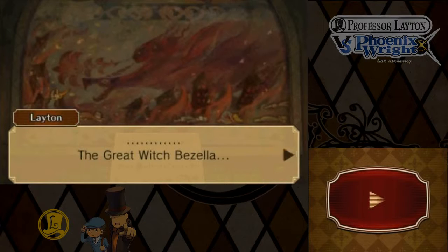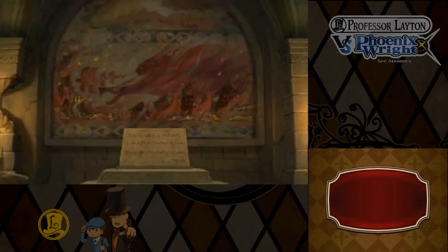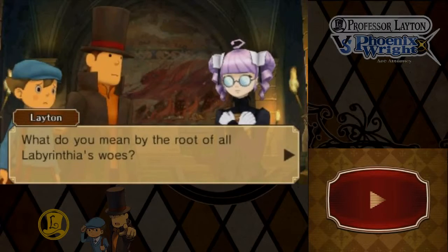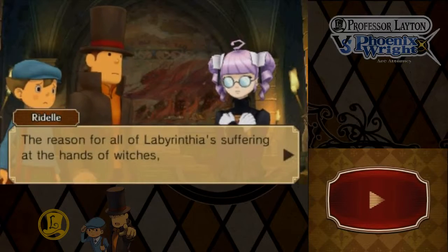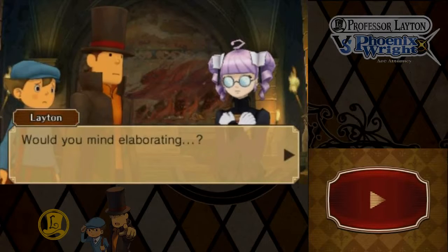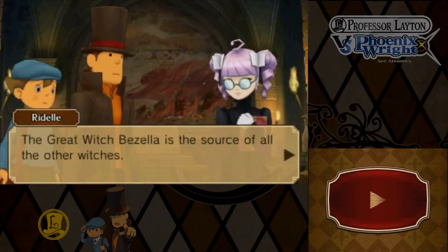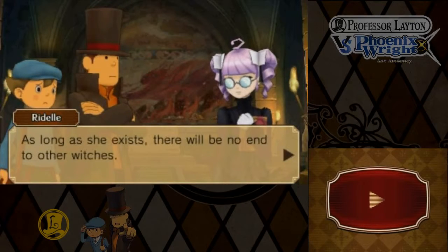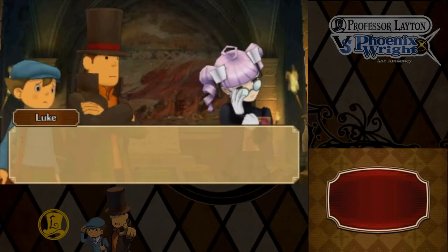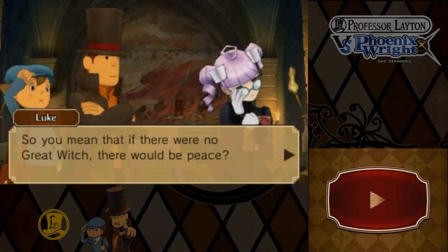The woman in this painting is the great witch, Bezella, and this painting depicts the infamous legendary fire that she caused. She is the witch in charge of all witches, whose very existence poses the greatest threat known to Labyrinthia. The great witch Bezella cannot be considered the same as other witches - she is the root of all Labyrinthia's woes. As long as she exists, there will be no end to other witches, and the townspeople will forever live in fear under the shadow of witches.